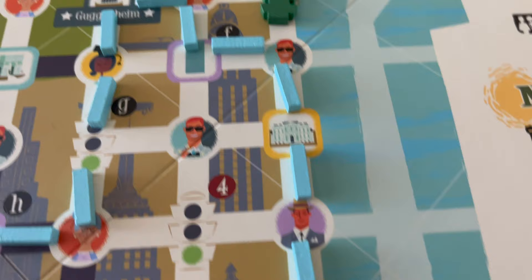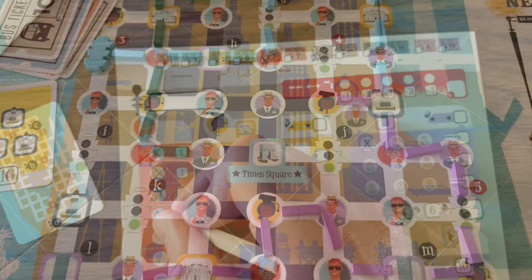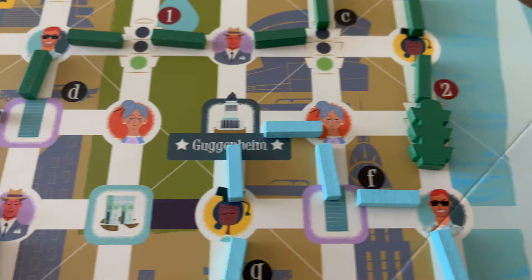You will take 12 rounds making a route around the board. After each marker you place down, you perform its action at that spot. If it's a person, you pick them up and mark that on your player sheet. If you reach a drop-off location, you perform that action, dropping those people off there.